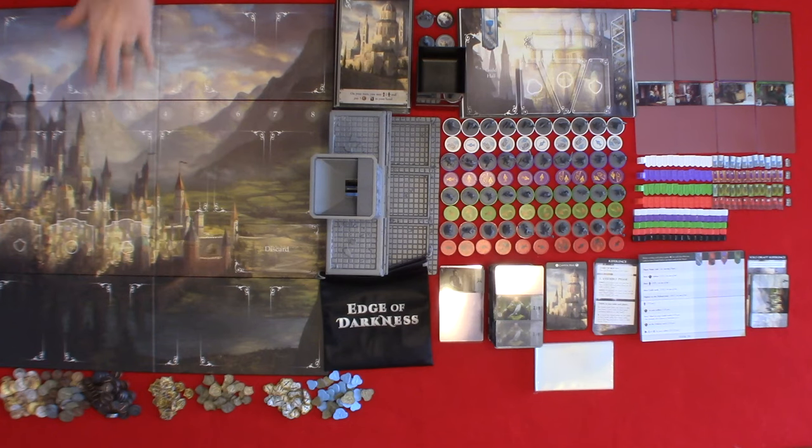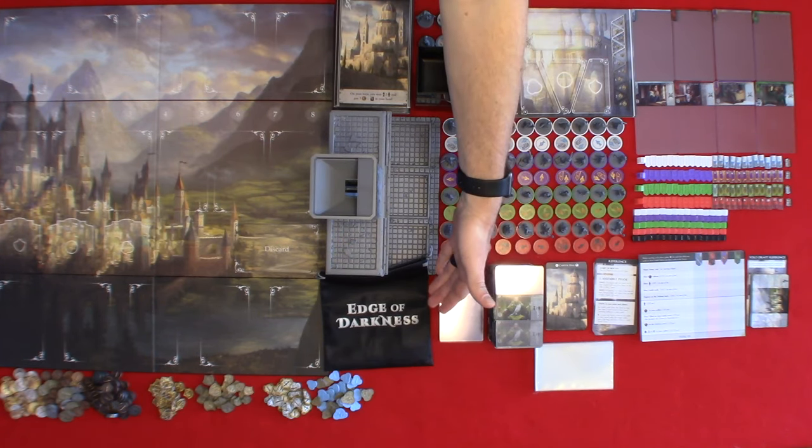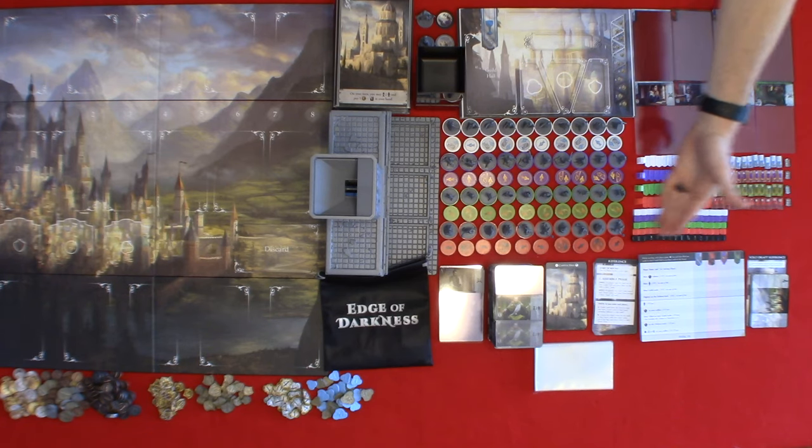First we have the main game board, two optional extension boards, location boards, the threat tower, the threat bag, the round marker in token form and miniature form, the first player marker in token form and miniature form, resource containers. In each of the guild colors you have the corresponding player boards, agent markers in token form and miniature form, allegiance slips, guild starter cards, defense tokens in plastic and cardboard, player aid tokens in plastic and cardboard.